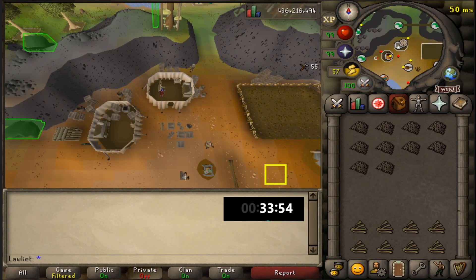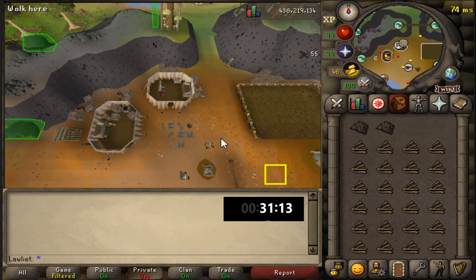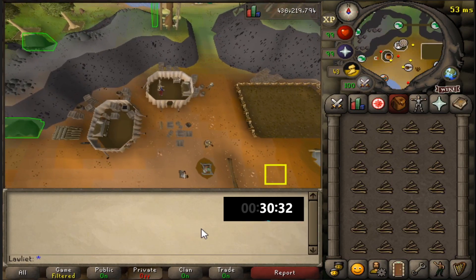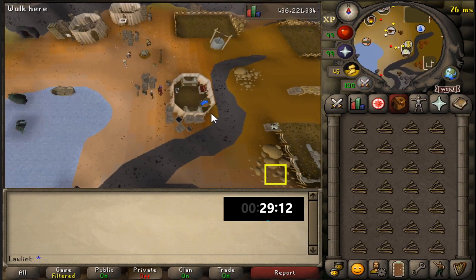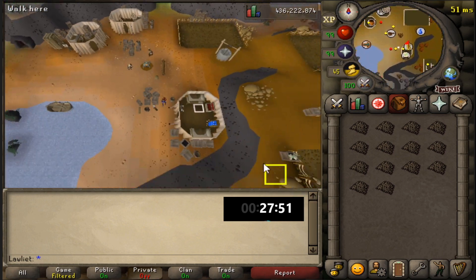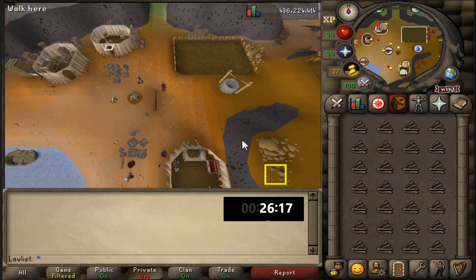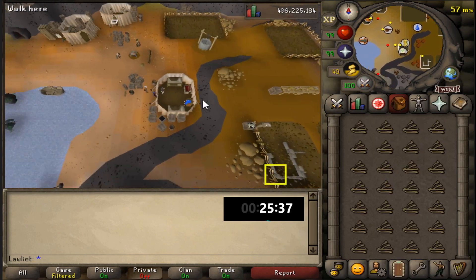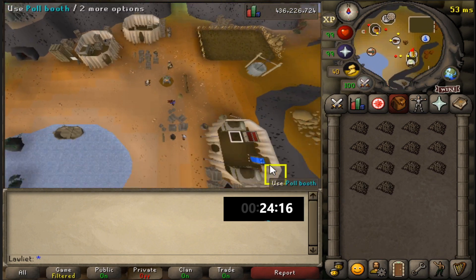Overall this money maker was pretty enjoyable just because of how AFK it was. The only part that really wasn't AFK was running back and forth, but for the most part you're just standing there at either the bank withdrawing your inventory or at the loom crafting the drift nets. You end up standing there so long that your stamina can regenerate most of what you spent getting there. Our stamina lasted until about the last five minutes, so for 55 minutes we didn't need any stamina potions. This is, of course, with 99 agility and the full graceful set.